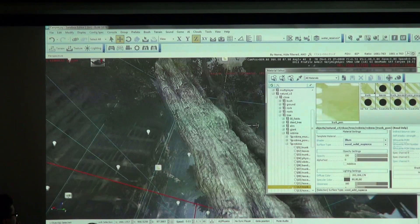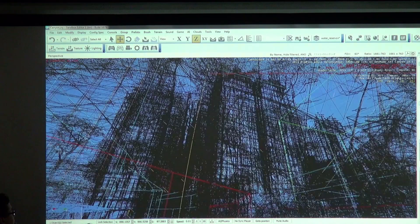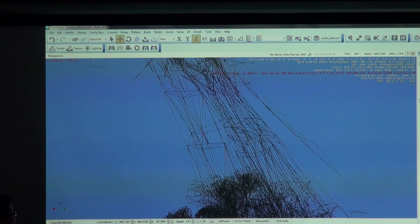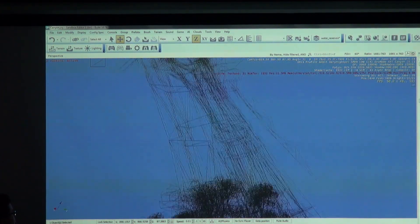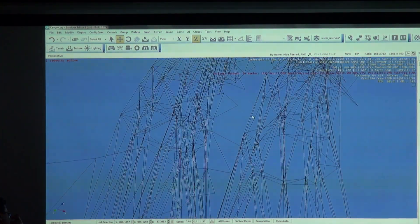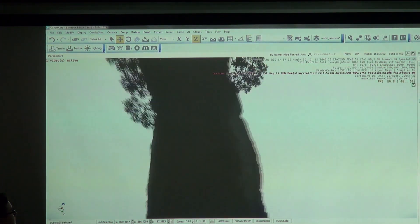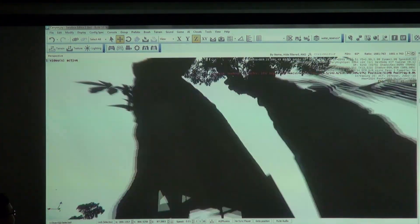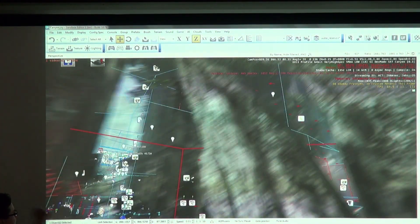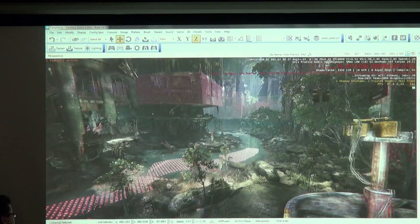We call this pixel accurate displacement mapping. This is not using tessellation — to prove it, I'll switch to wireframe. You can see this tree is actually a pretty low-density mesh, yet you still see those silhouettes and outcroppings. They're not in the wireframe at all. This is completely a pixel technique, and it can be used on any asset: characters, buildings — pretty much anywhere you'd want displacement without using tessellation.